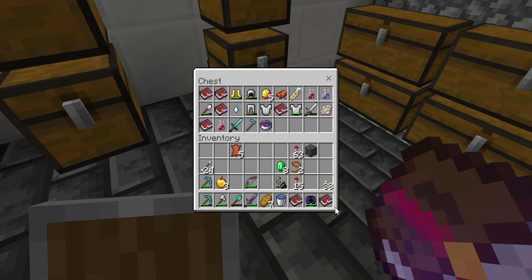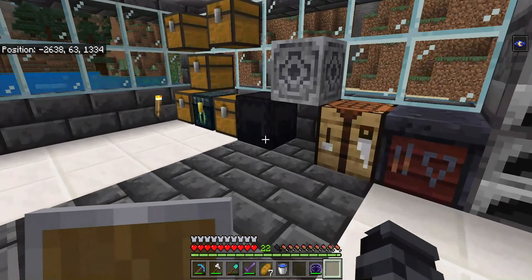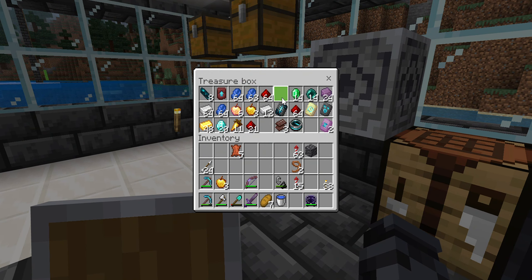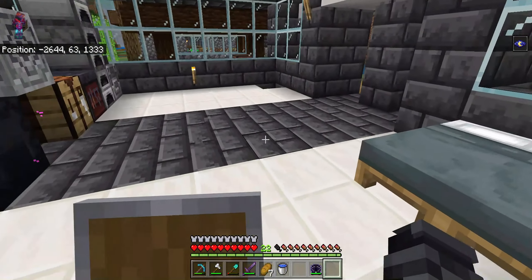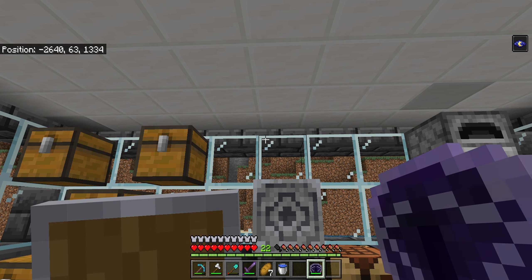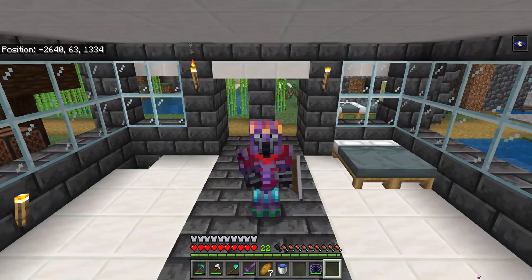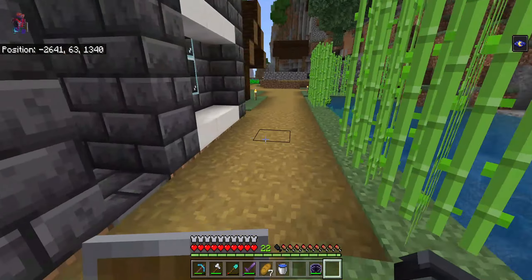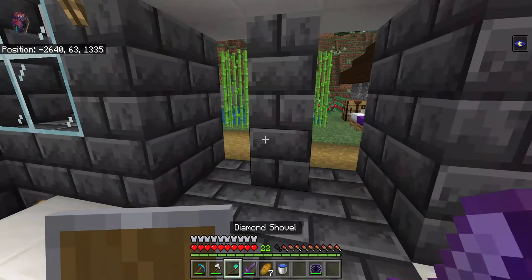As I promised, I am going to be building something better than I've ever built before — an XP farm capable of getting you from level zero to 30 in about five minutes. It is super fast for the resources required. In our other world, two of them get us to level 30 super fast, and it only takes about a stack and 28 obsidian and barely any other resources.